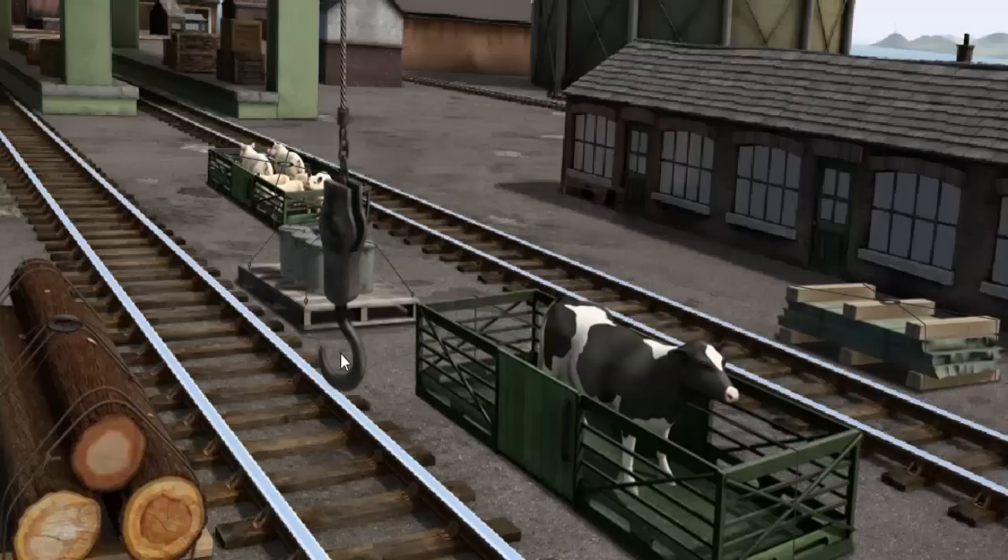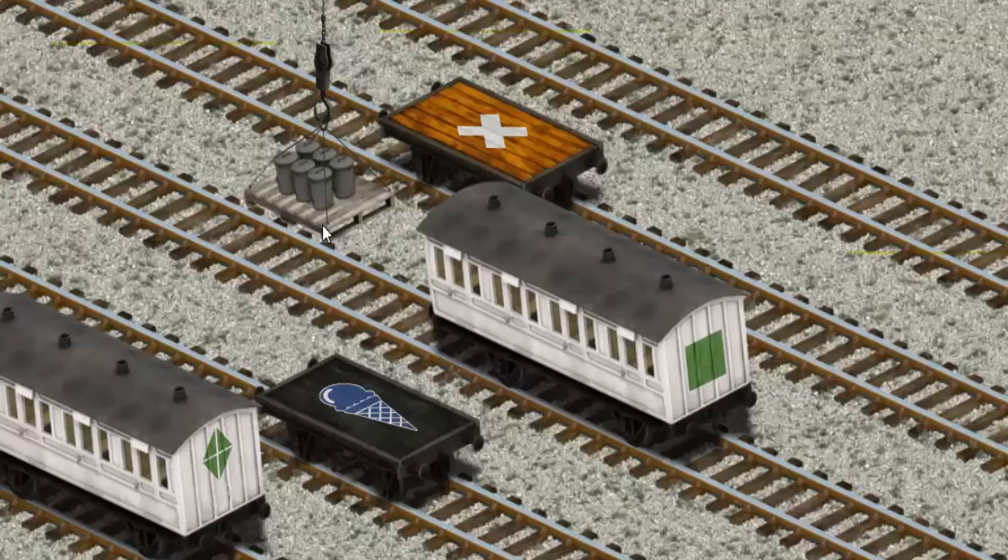Show Cranky where the rubbish cans are. That's it! Let's lift and load. Now the cargo must be loaded.